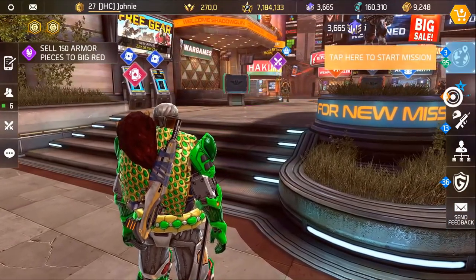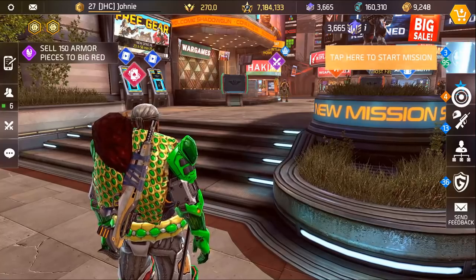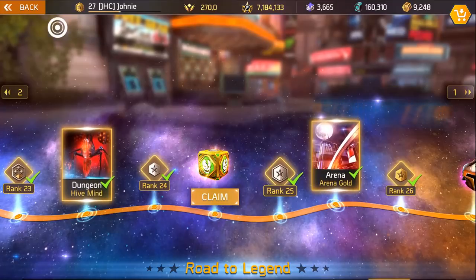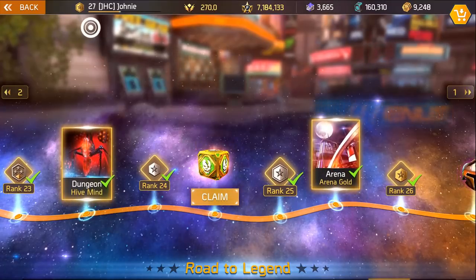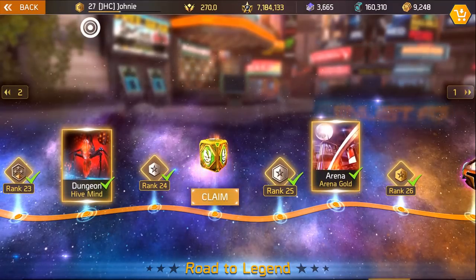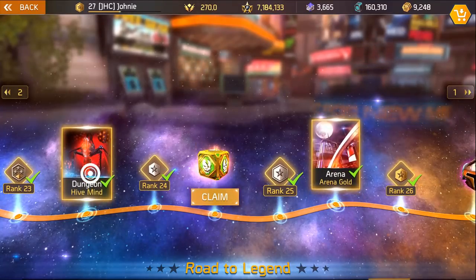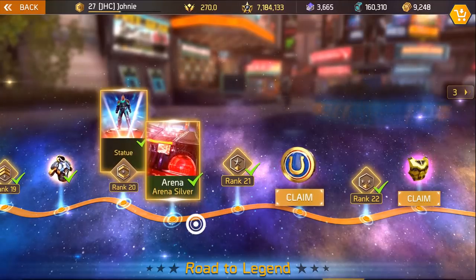First thing you want to do today is go to the Road to Legends because there are some changes. If you take a look at the top of the screen, you can see my max level is now 27 — it went straight from 20 to 27 and you don't have to level up again — but look at the bottom, they added a bunch of stuff.